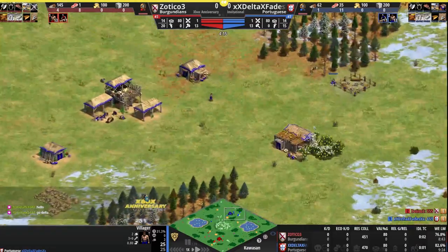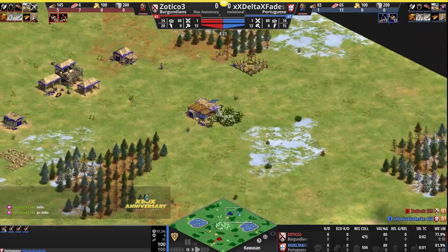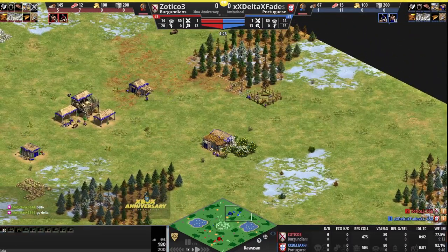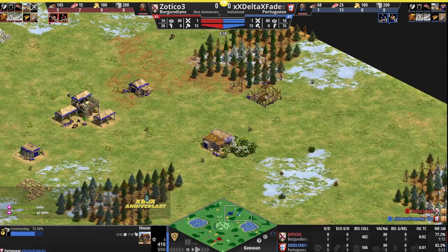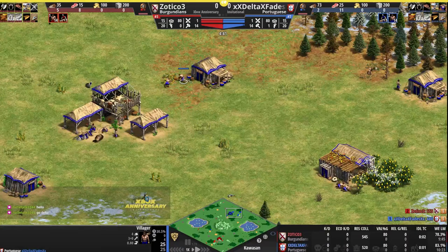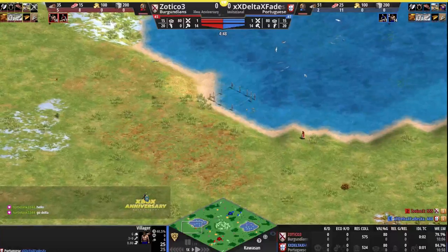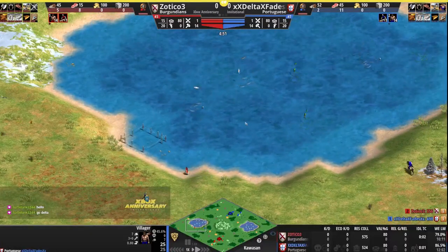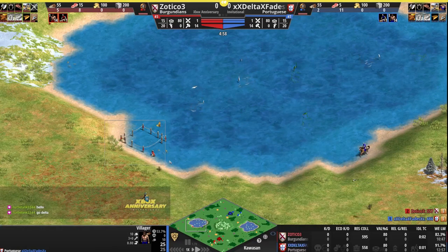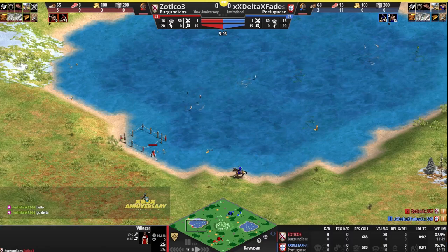Delta going mill first, which makes some sense with the Portuguese given that you get wood from the berries, but still sending some villagers out not able to afford a lumber camp just yet. Needing to make a house, delaying that lumber camp further and forcing back onto straggler trees as we saw happen on Socotra. Zotico going to dock — both players are just one and two seconds of idle TC so far. Nice dock for Zotico close to some deep fish and some turtles.